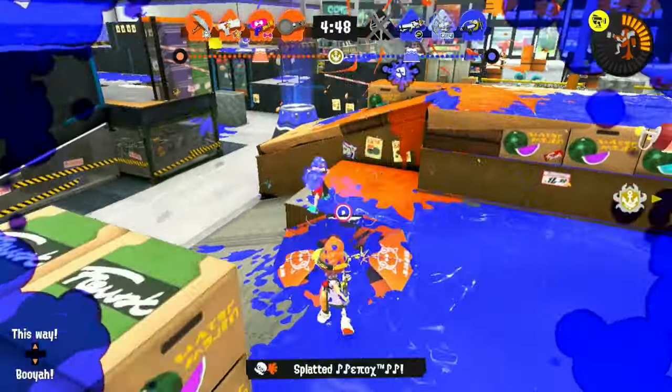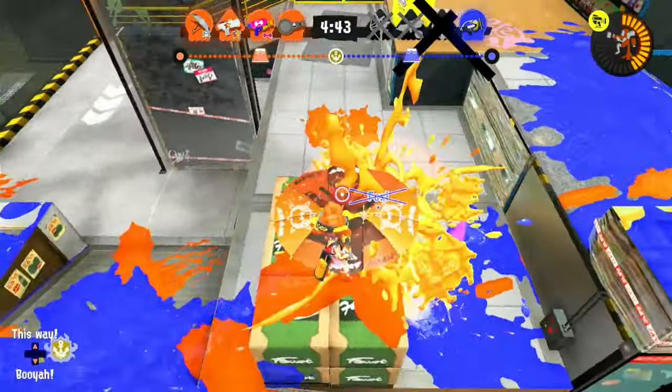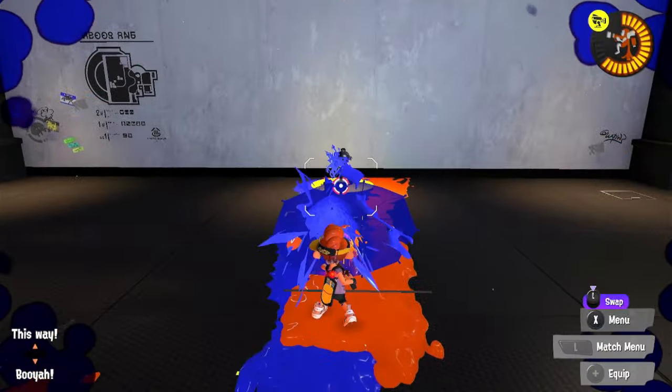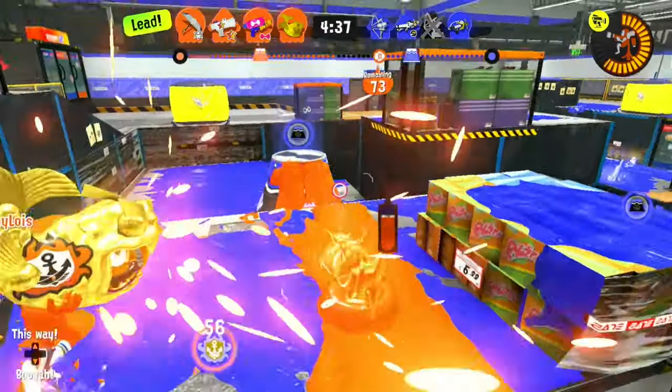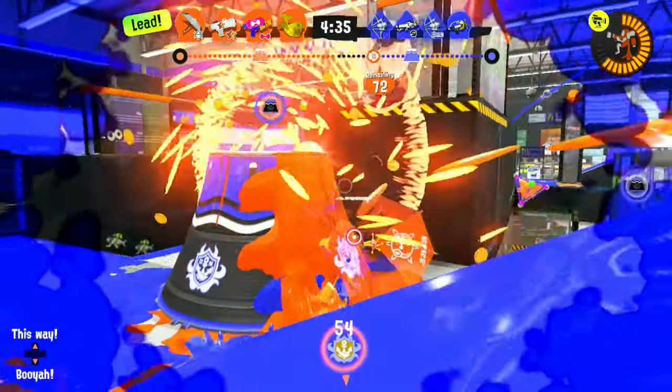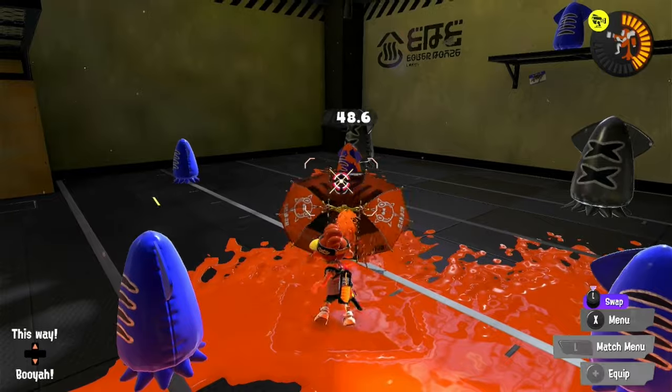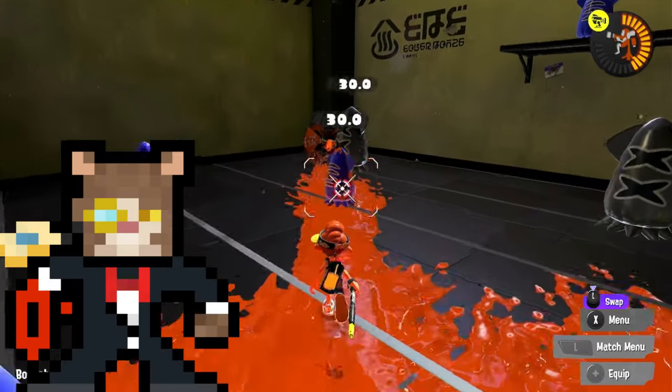The reason behind this, to put it simply, is because the Splat Brella is not designed to launch its shield. It's just too small, it's too fast, it doesn't have enough HP — it's just not good at being launched. The fact that it can launch its shield at all is pretty much just so the Splat Brella can't hold its shield out indefinitely, or until you run out of ink.